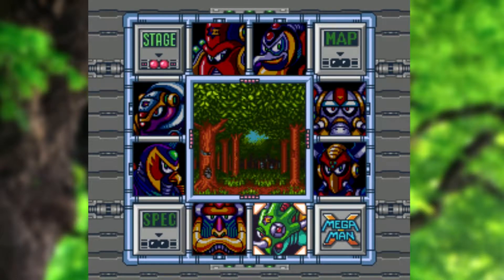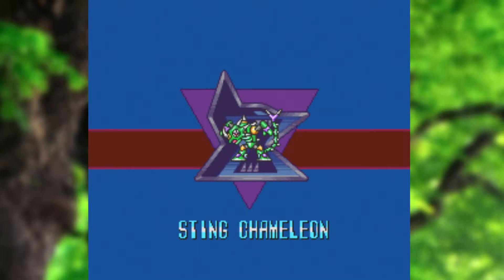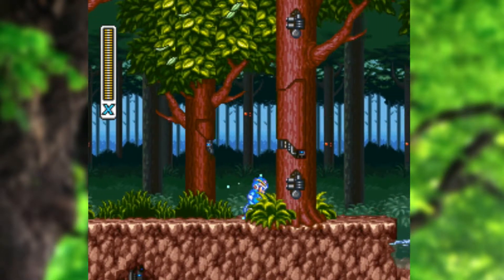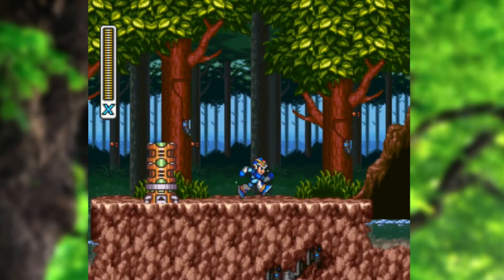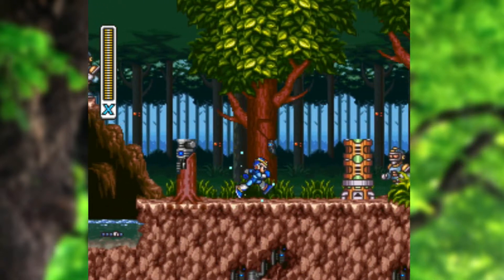Welcome back to Mega Man X. We are going to be taking on the last of the 8 initial bosses and going after Sting Chameleon. He is not particularly difficult — he just happens to be last in the weakness order I take, so there's nothing I desperately need from his stage. The only thing you want to make sure is to take him on after Launch Octopus, because otherwise you'll have a lot more trouble getting one of the items in this stage.